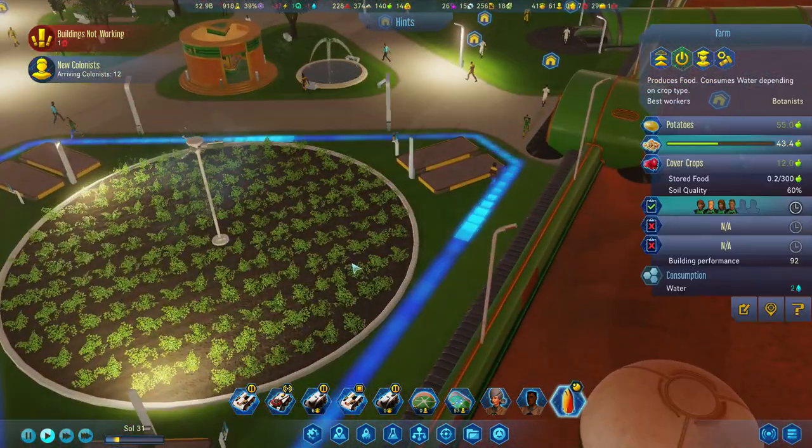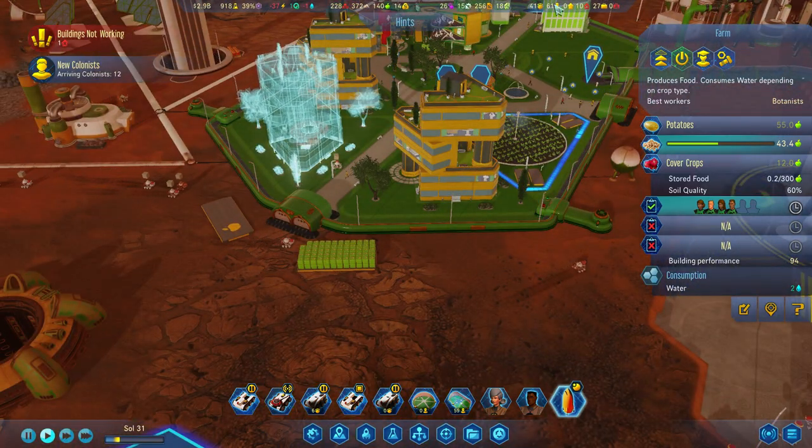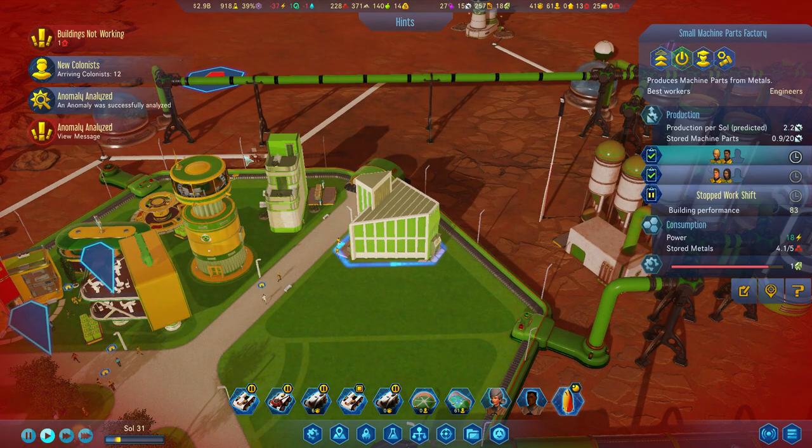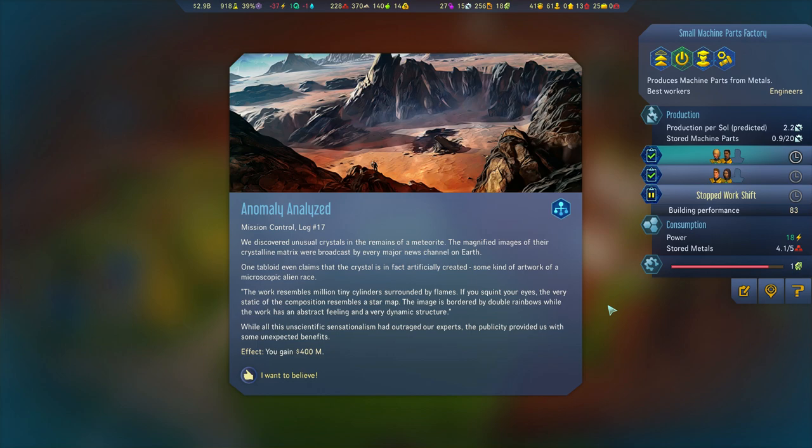Research is what I really want to concentrate on — machine parts, electronics, and polymers are the three things I'm worried about. An unusual crystals event: in the remains of a meteorite, magnified images of crystalline matrix were broadcast by every major news channel on Earth. One tabloid claims the crystal is artificially created — microscopic alien artwork resembling tiny cylinders surrounded by flames, like a star map bordered by double rainbows. All this sensationalism has outraged our experts, but the publicity provided unexpected benefits — you gain 400 million. I want to believe!